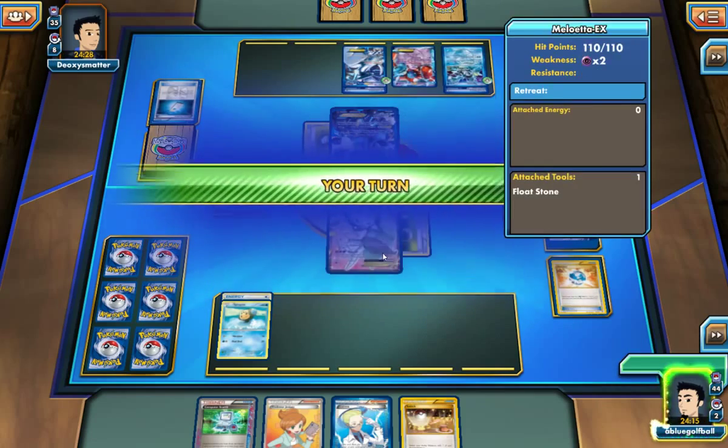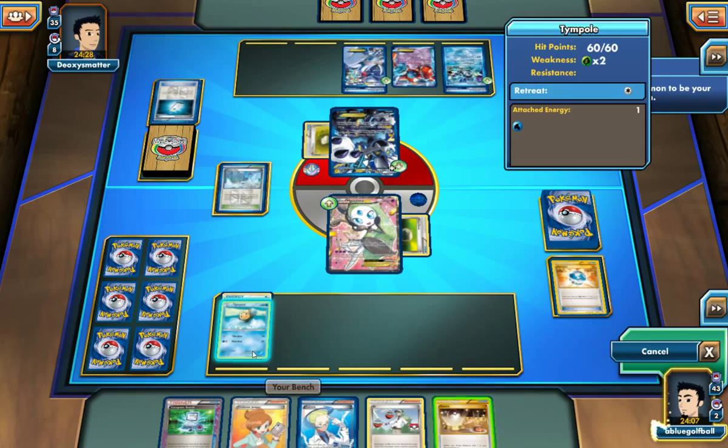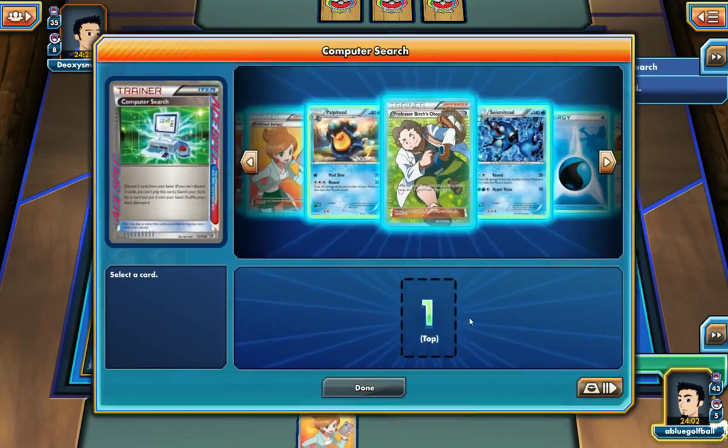And there's a Lugia, for crying out loud — even a Lugia. I don't want to play Colress. I don't want to play N. So here we go, we're just going to go with this, getting rid of those.